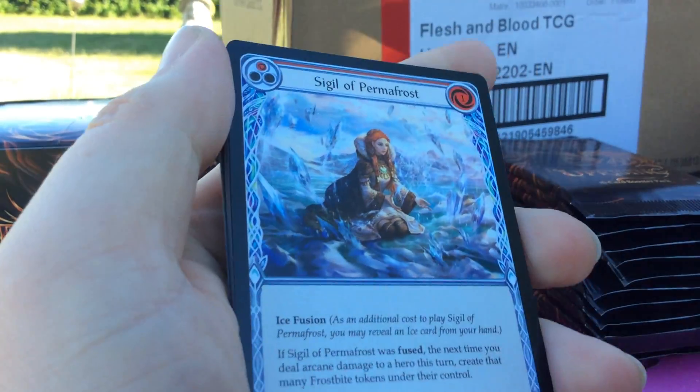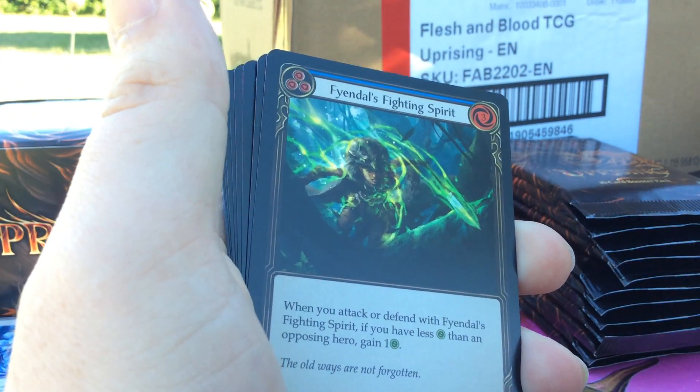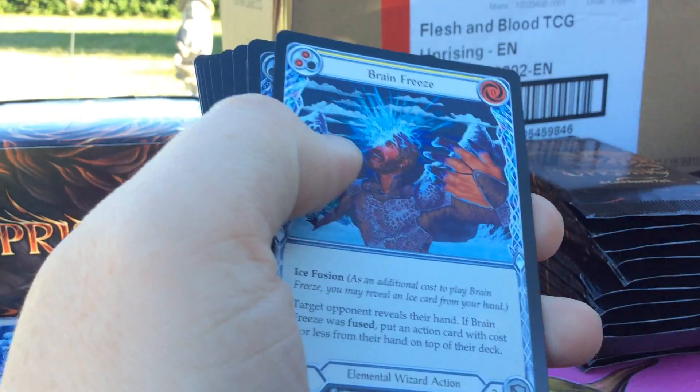We got Sigil of Permafrost. Fyndal's Fighting Spirit Yellow, Fyndal's Fighting Spirit Blue, and the Rainbow Foil.